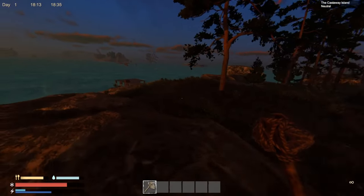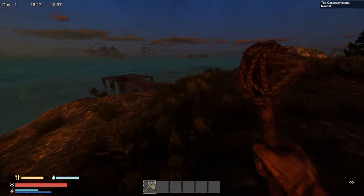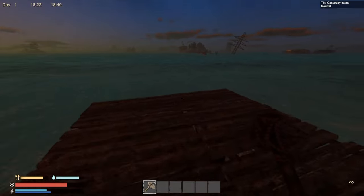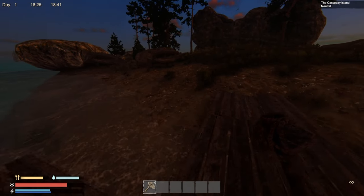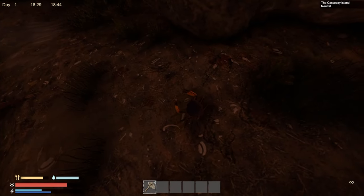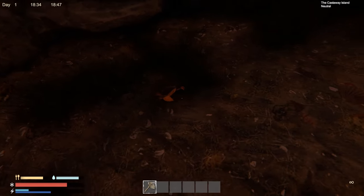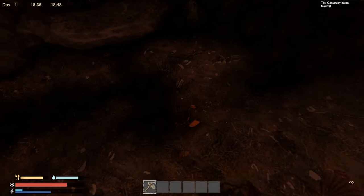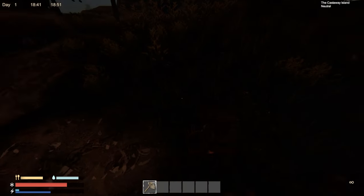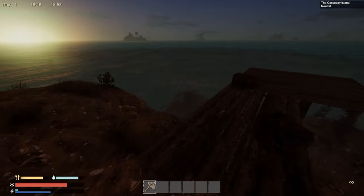We've got a decent amount of food so I think we're okay on that front. There's something over here moving — I don't know if I'm hitting it. Maybe I need a different weapon. Yeah, it doesn't look like they're letting me get this guy with the axe — we'll have to get another weapon built.